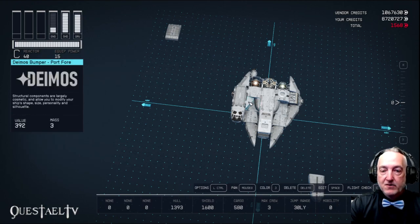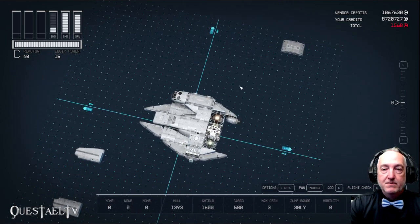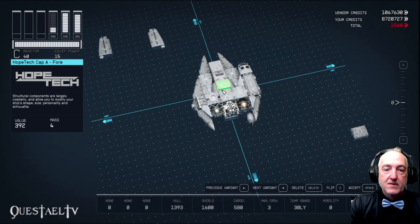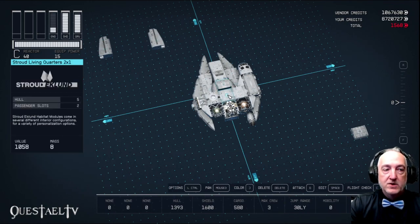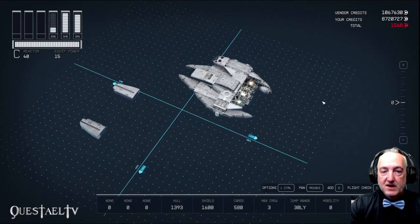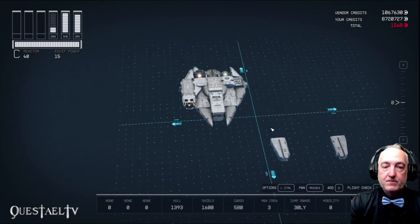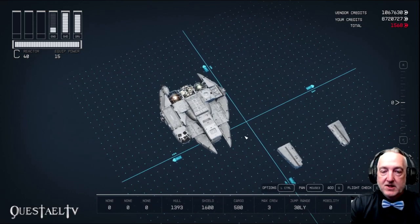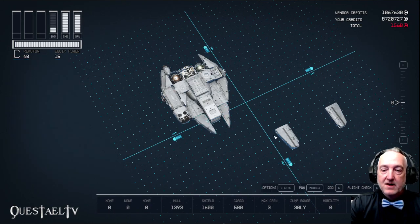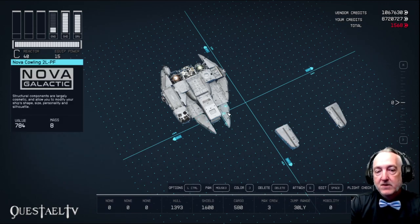Two Nova cowlings would fit if you'd rather have a Nova cowling over here instead, but I think the Deimos bumper creates the diagonal look for the eye of this cockpit connection. Then we're going to take the Hopetec Cap A and place it right there — that is in the fore section of the Stroud living quarters. Then we're going to take a Hopetec Cap A aft and place it behind it. Even though this is not round, it sort of creates that raised look we want for the center of the ship. The Stroud Nosecap C is a bit thick at the end, but I like it better, so we're going to place those on there.